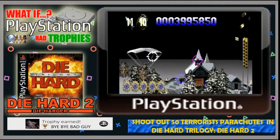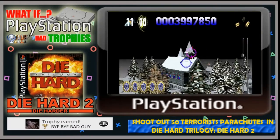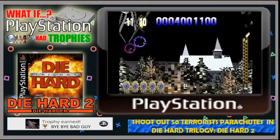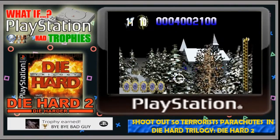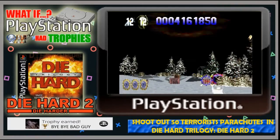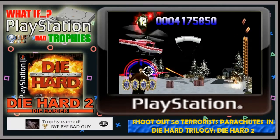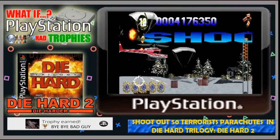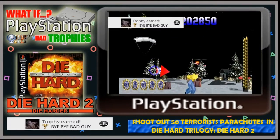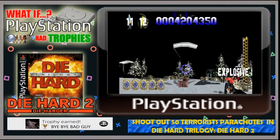Next up is the Bye Bye Bad Guy trophy — named after what John McClane says a lot in this game. This trophy is tied to the church and snowmobile chase levels, where you need to kill 50 enemies who are parachuting down before they land. You're causing them to splatter on the ground by shooting them out of the air — you can't actually shoot the parachutes, just the enemy as they're falling. Do that 50 times and you unlock the Bye Bye Bad Guy gold trophy.